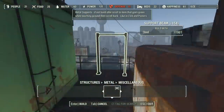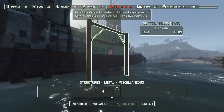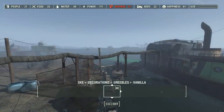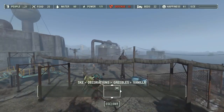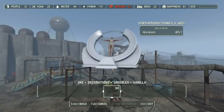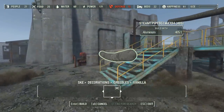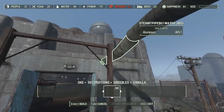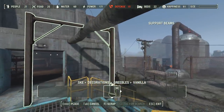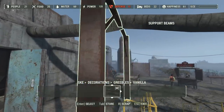Let me show you what I have in mind for our water pipes. I haven't found the pipes I'm looking for yet, but I did find these metal support beams, which are pretty much what I was looking for for the supports. Under my SKE Decorations category I have some greebles, which are just essentially background decorations — weird stuff like antennas, and in this case, piping. Now this is supposed to be steam piping, but I think it works well as water piping. I'm going to put some supports through wherever we have one of these high points in the line.